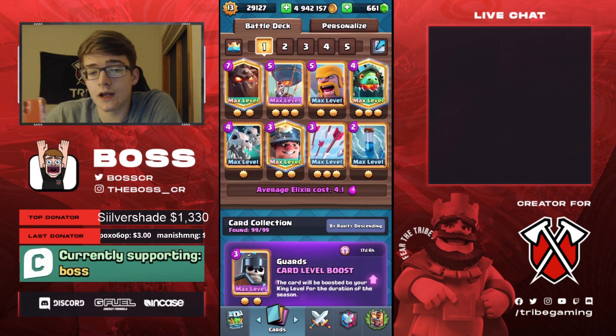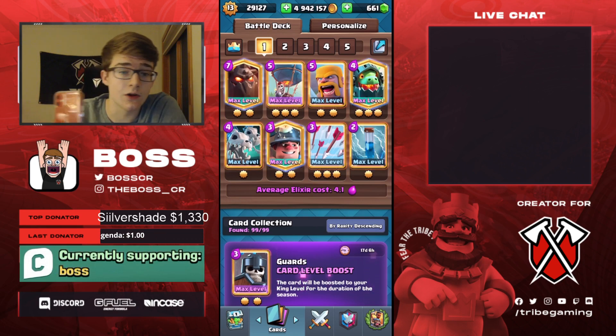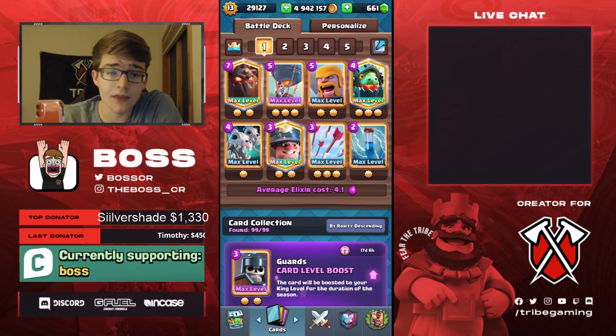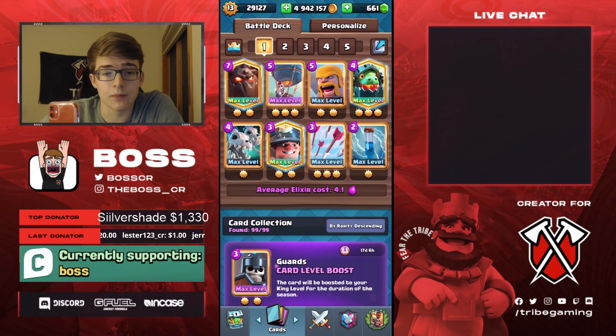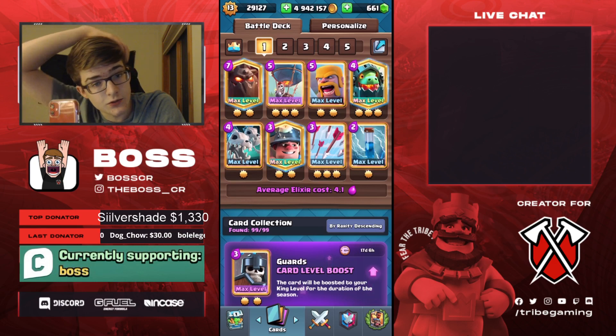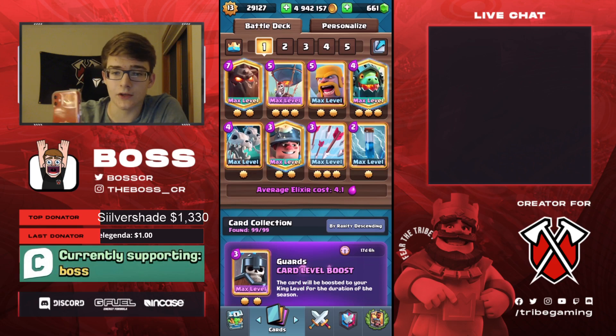I feel like Arrows are good because if you're against Logbait or Mortarbait, it's really difficult to win if you have Fireball, whereas Arrows keep your cycle a little bit faster and just have a larger radius, so it's much easier to beat those things. I like having a Miner in the deck because it's pretty helpful to be able to snipe Musketeers or E-Wizzes if your opponent plays them on defense. And it's also good as a tank for the Lava Pups.